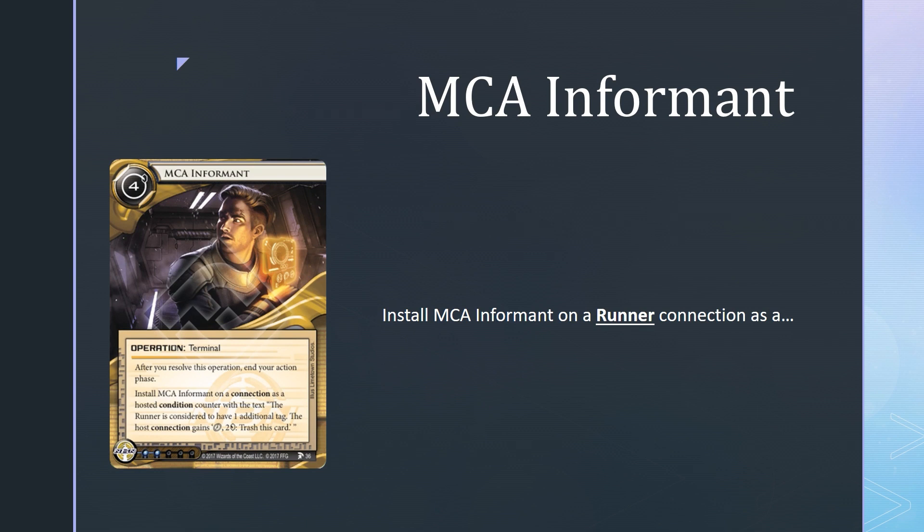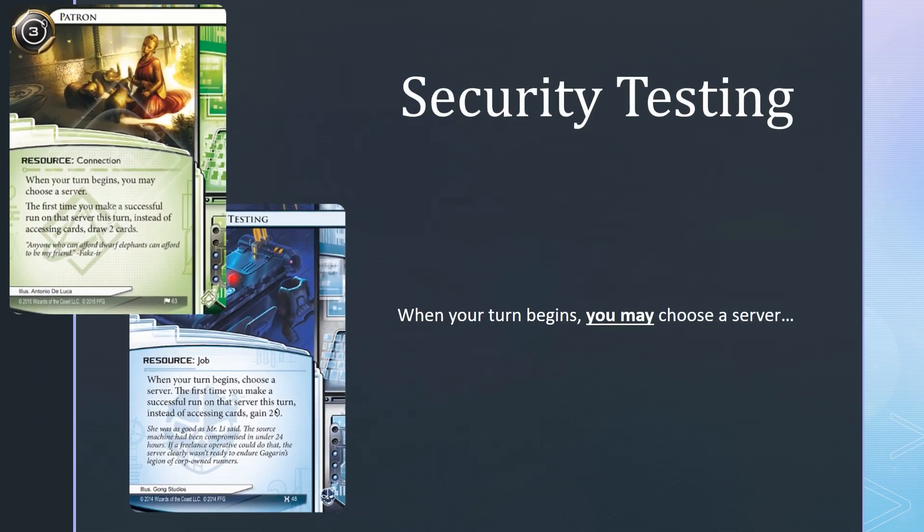MC Informant has been errated at long last — hallelujah! It can no longer be hosted on Corporate Troubleshooter, because it can now only be hosted on Runner Connections. Next up, Security Testing has been functionally errated to be inline with Patron's effect. The selection of a server at the start of your turn is now optional, so you can choose not to target a server with Security Testing at the start of your turn if you wish.